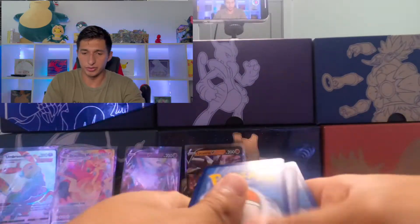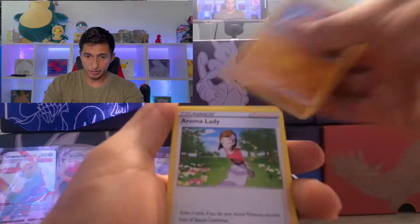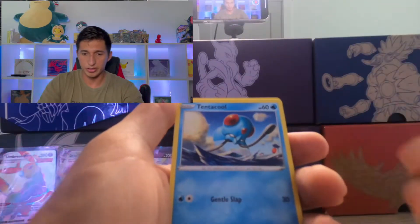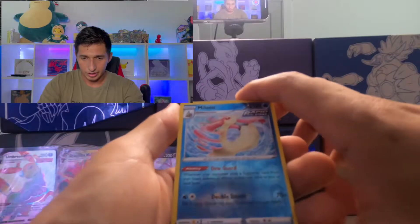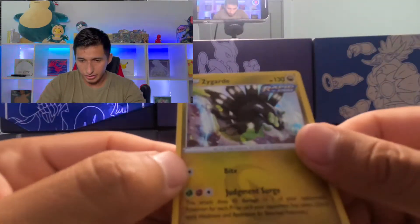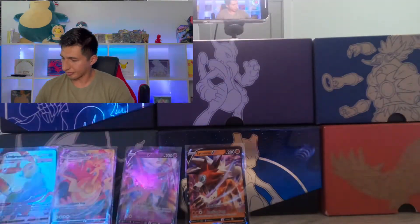Green code card — one, two, three, four. Let's get something nice here guys. Grass Energy, Floette, Boldore, Aroma Lady, Mareep, Zorua, Hoppip, Tentacool, Dino, Milotic. And rare spot is — Zygarde? Nice holo hit. I'll take it. Let's keep on going guys.